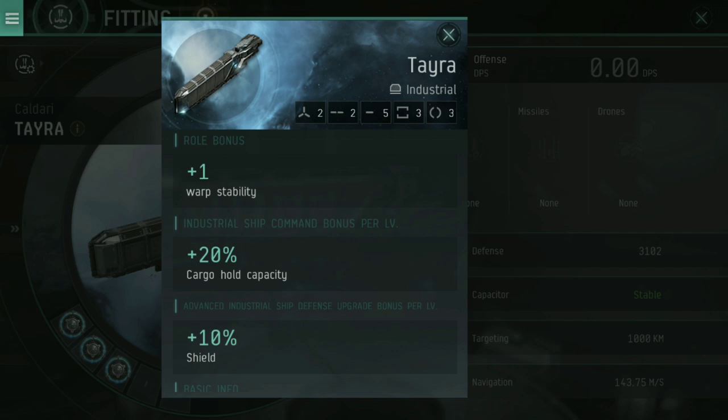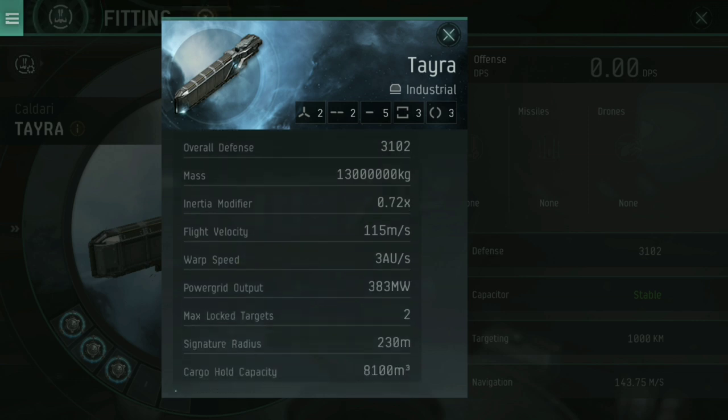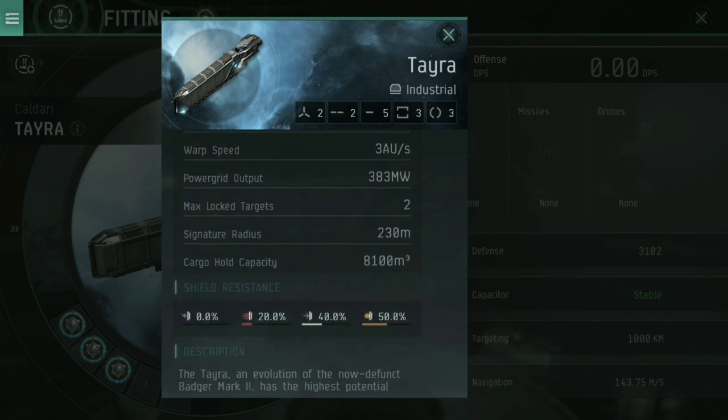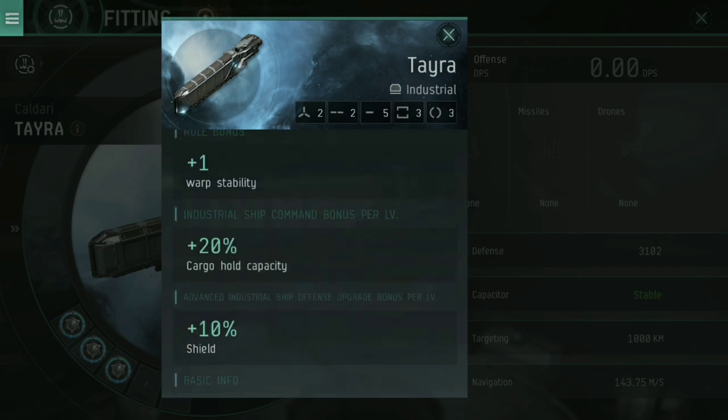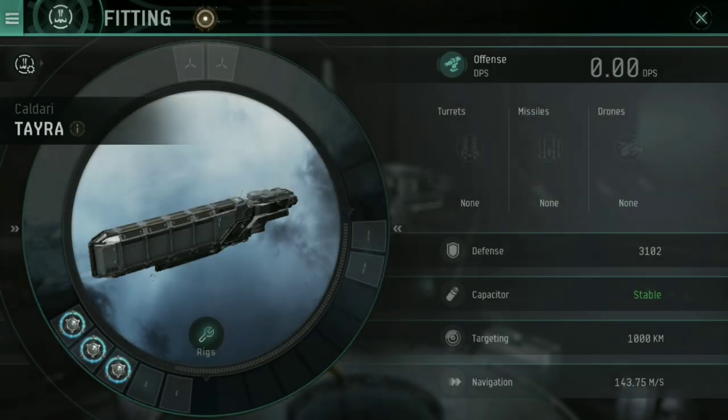Industrial ship command: every point you have in that skill gives you 20% cargo hold capacity. Industrial ship defense upgrade gives you plus 10% shield, so you can really make a tank out of this ship. The ultimate reason I've chosen this is simple: of all the industrial ships currently available in the beta, the Tayra has the largest cargo hold at 8,100 cubic meters. Flight velocity is 115 meters per second, warp speed is only three astronomical units, with an inertia modifier of 0.72 — so this ship is slow and heavy.